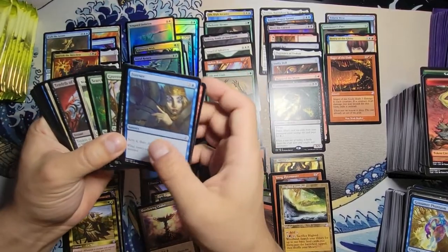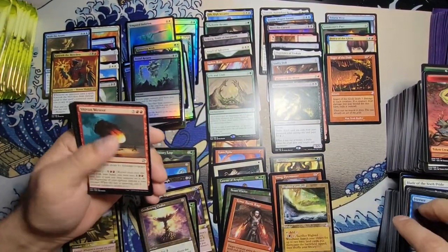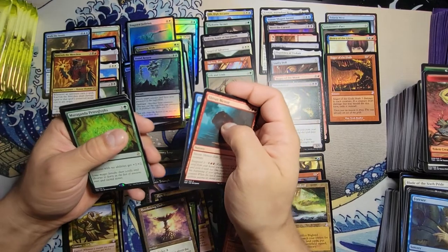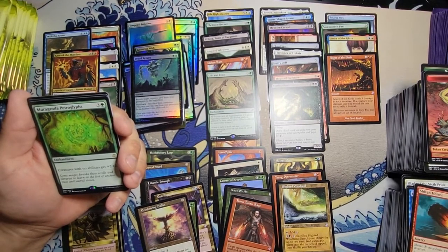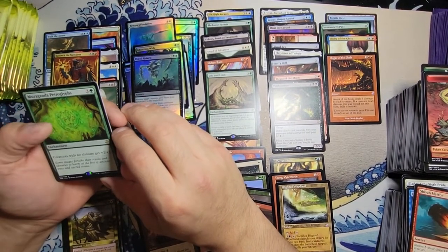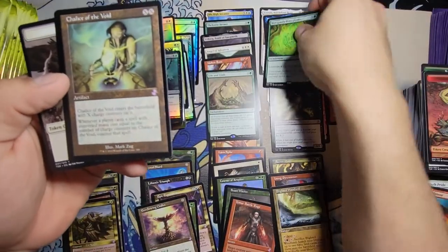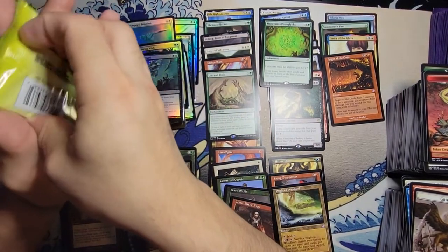I foresee us hitting the lottery — I don't know how true that is, but we all win sometimes. Shivan Meteor, Cord, Dirge of Dread, Cryptic Annelid, and Muraganda Petroglyphs — creatures with no abilities get +2/+2. And the Chalice of the Void! That's pretty good — an artifact that counters spells for whatever number of counters you have on it. We did foresee us getting something!